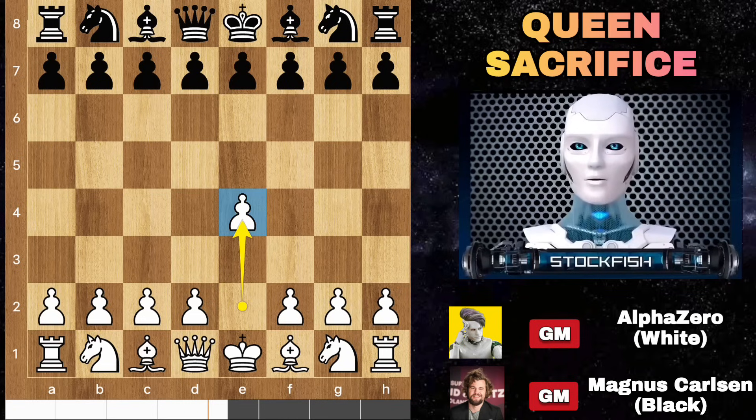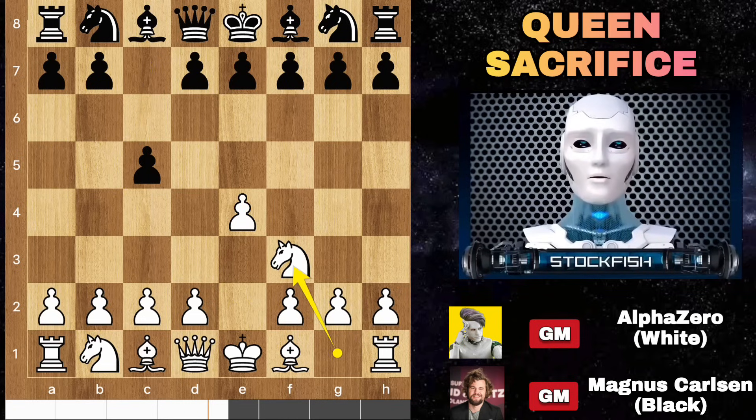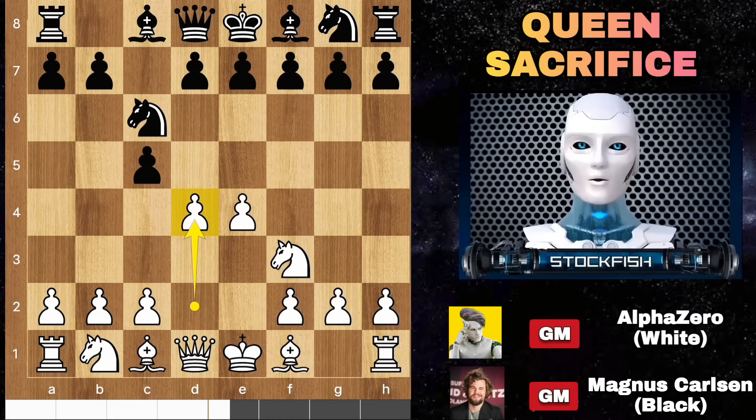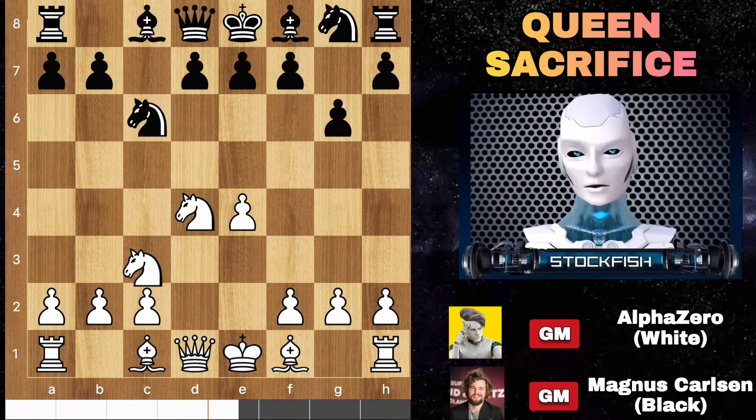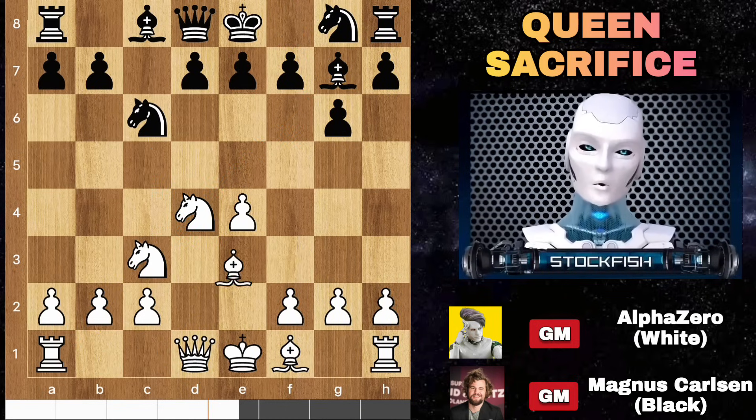The game started with e4, then c5, knight f3, knight c6 — the top engine line — and the open variation of the Sicilian with g6, called the Accelerated Dragon Sicilian. Then knight c3, bishop g7, and bishop to e3.